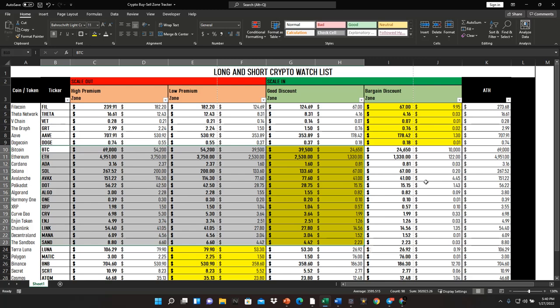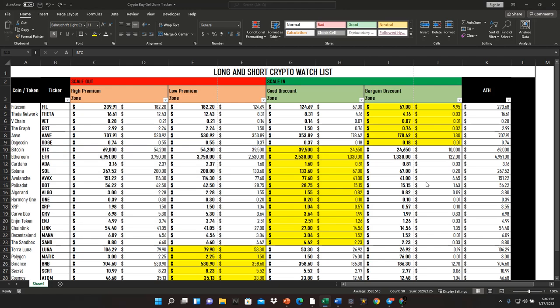I just whipped out a spreadsheet, but this spreadsheet right here is all you need in order to play the game like a whale. You may have seen previous videos about our buy low sell high technique — link will be in the description. It's a very simple process of outlining all of the price action that's happened over the past couple of years, maybe since the COVID crash, and putting ranges in place so you understand where areas are good to buy versus where areas are good to sell.